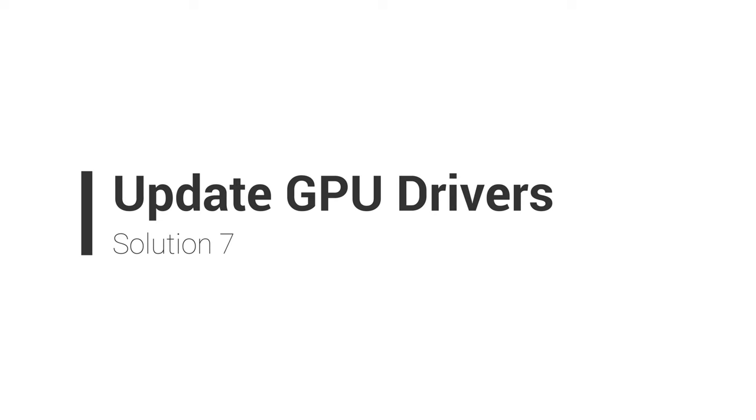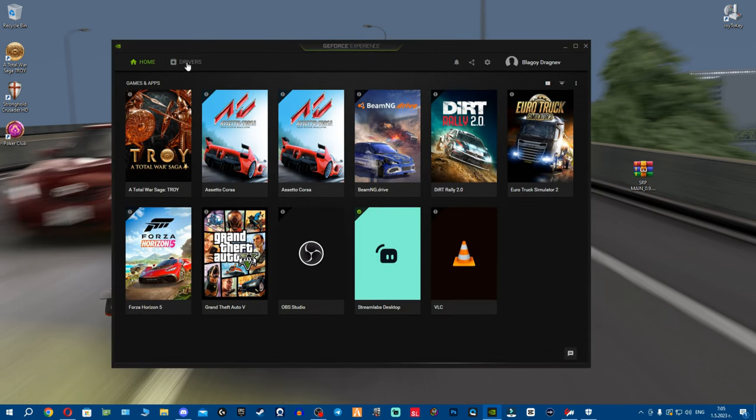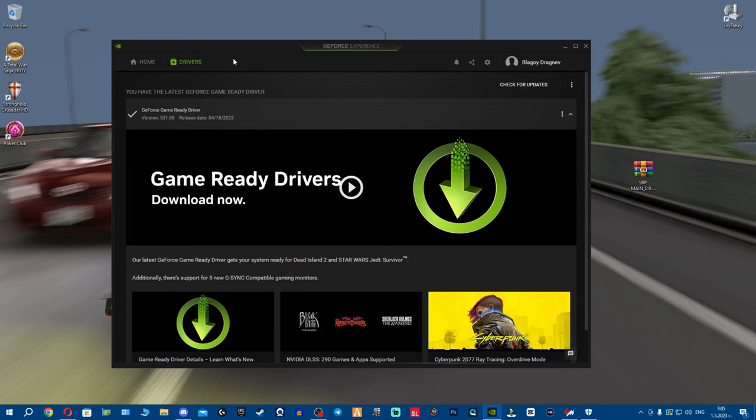Next is graphic drivers. I'm using Nvidia; if you're using AMD, make sure to download the AMD software — Adrenalin Edition. Make sure you have the latest drivers installed. I've seen guys who haven't updated their Windows in a year or their drivers in half a year. Keep everything updated — this is super important — before you start messing with the game.